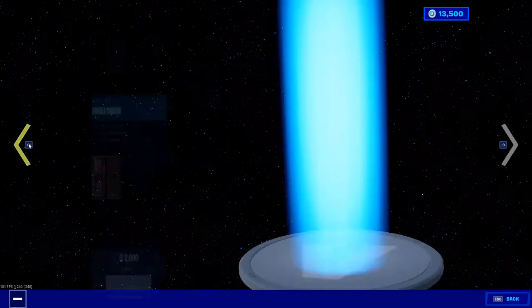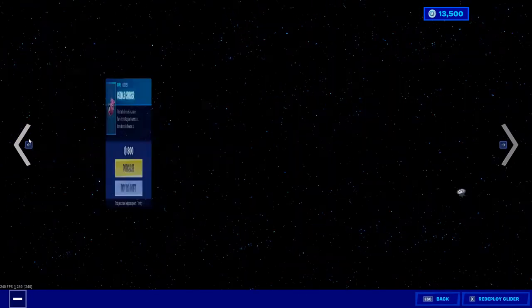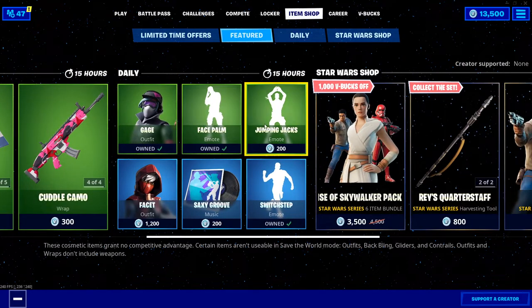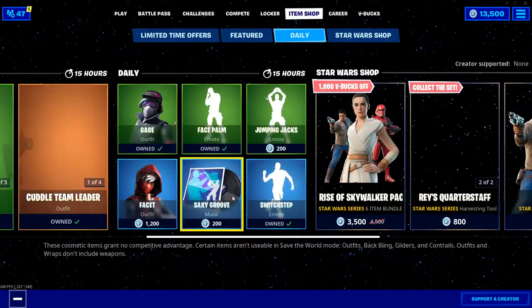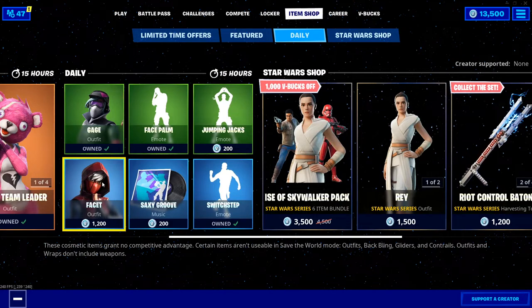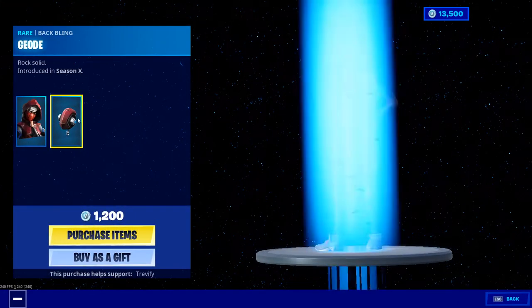I already have Cuddle Team Leader because I've had her since season two. I don't really like any of that stuff. We have Gauge, we have Face Palm, Jumping Jacks, pretty decent looking Switch Step, we own Saxy Groove. Faucet I do not own — I kind of like the skin, may or may not buy it, I don't know. It depends how much money we're gonna have after we buy the entire Star Wars shop.